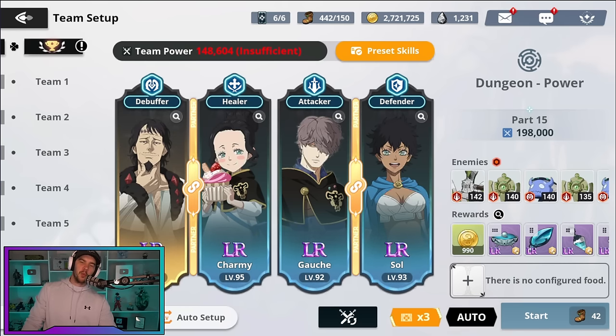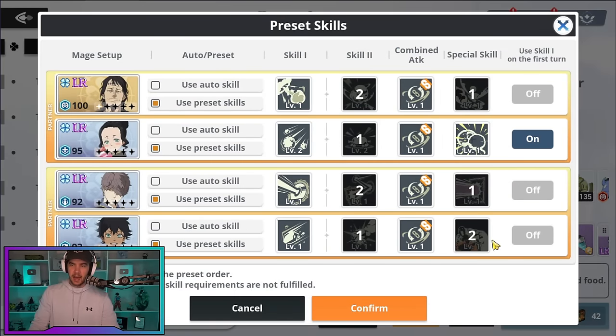Now that we've gone through character progression, let's talk about combat. It starts with your team setup. We have skill presets you can activate — for example, you can set a character to use skill one on the first turn. For Charmy I've got her only using her skill since it's a heal, never her ultimate or combined attack. For Lotus, he's set to use his ultimate as first priority, then his skill second, and basic attack when neither is available. If both ultimate and skill are available simultaneously, he uses the ultimate.